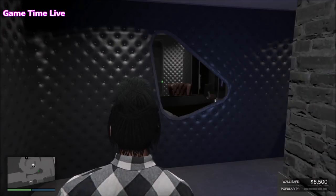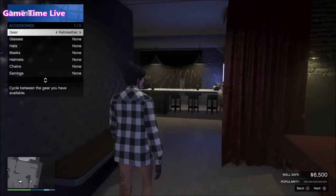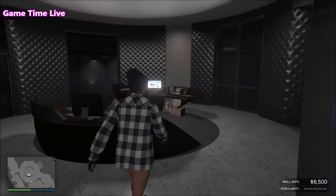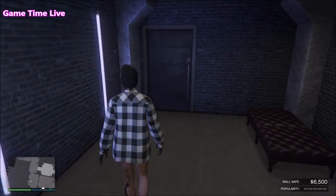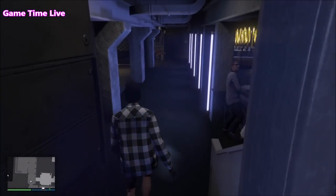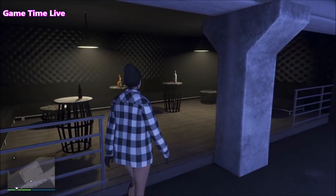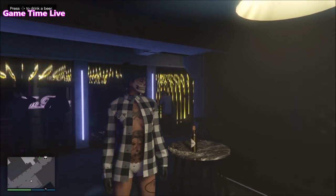Once you've got it all saved, back out of your closet and simply remove the mask. Now you want to walk over to any beer — go over to a table where you see a beer and where you can actually go to drink it. If you walk outside to the left you will see a beer standing right here on the table.